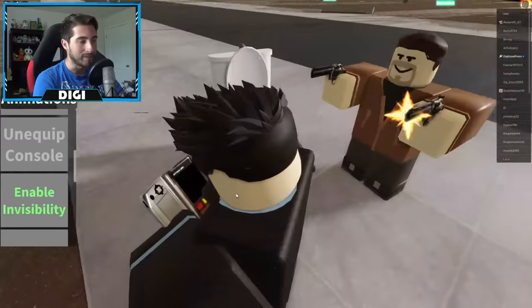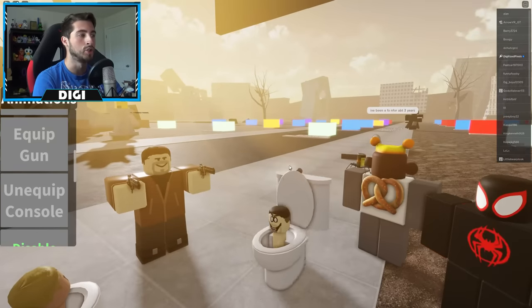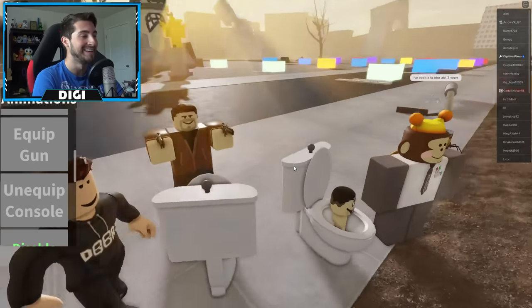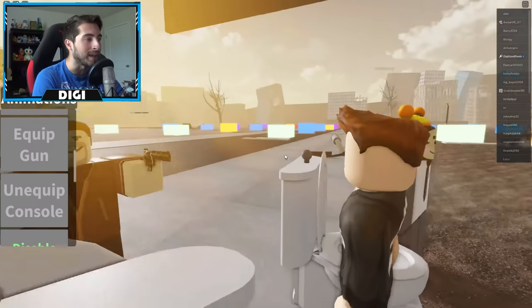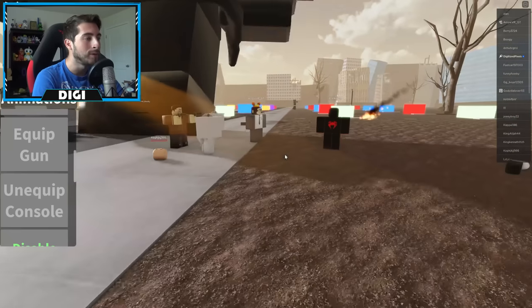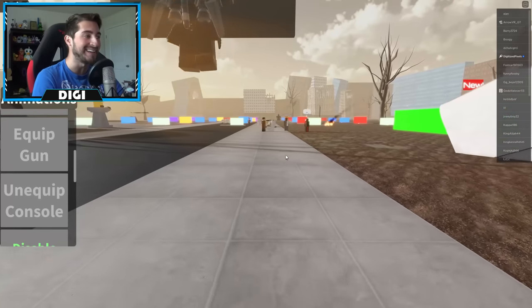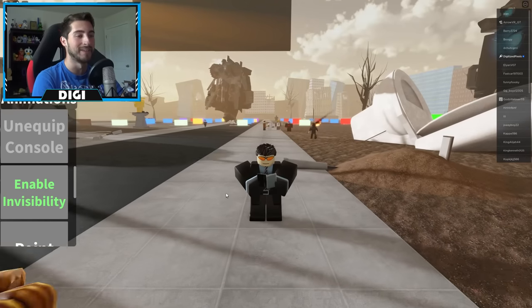Equip console — I don't know what that is, but watch this. They have no idea. Do they know I'm still here? Oh, you can still kind of see a little bit of me I think. They have no idea! And then disable invisibility.